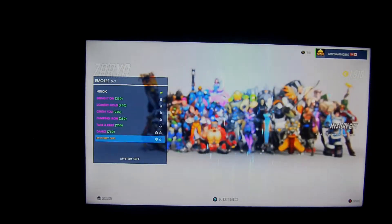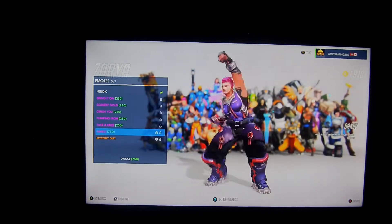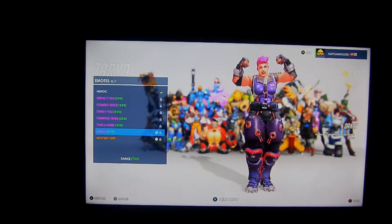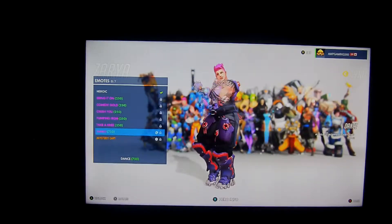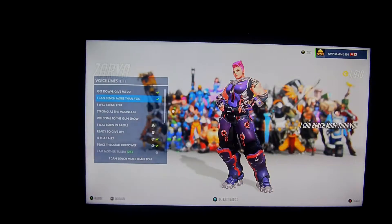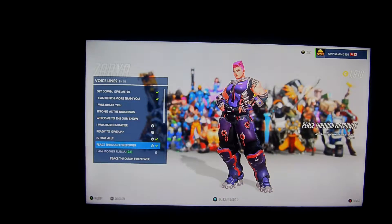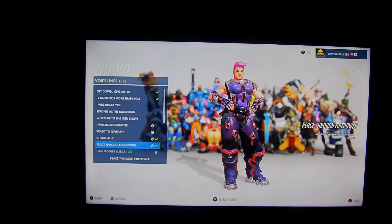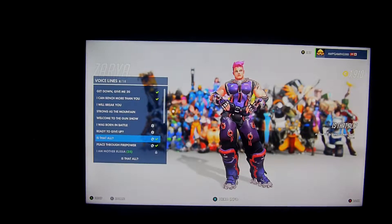And her dance is weird — she's basically showing off her muscles and everything, which is pretty obvious what Zarya would do. Stop showing off your muscles! Do you think everyone wants to see that? They can already see it. Her voice line: 'Peace through superior firepower.' No, that's not true.